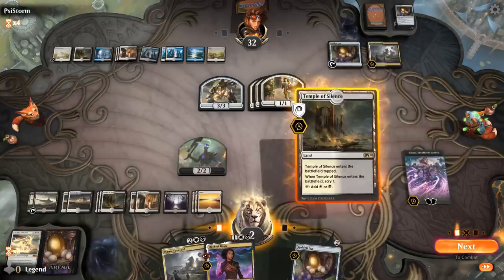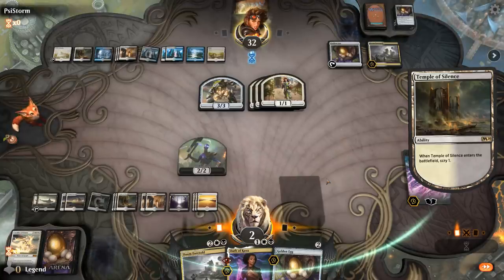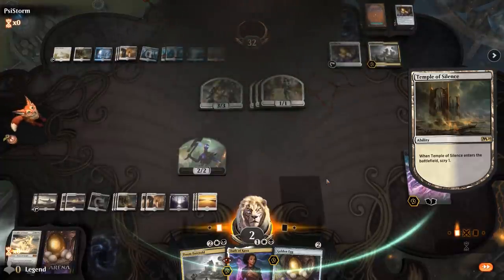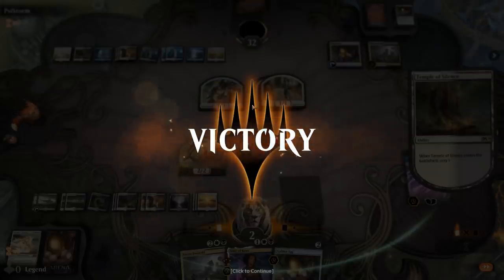We're getting back into things, but unfortunately the opponent disconnected. It was looking like we started to turn a corner - we had a full grip, could gain life with Oath, had an active Liliana, and most Esper Dance of the Manse decks only play 2 copies so we didn't fear a third. The Esper deck doesn't have a ton of win conditions, so we just needed to avoid dying to Castle Ardenvale. I thought we had a pretty good shot of winning despite things looking desperate at the start.